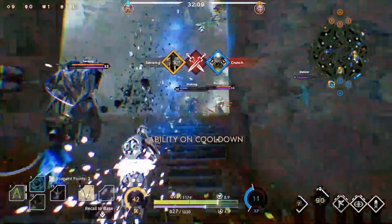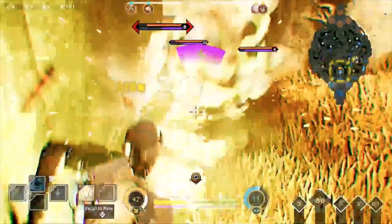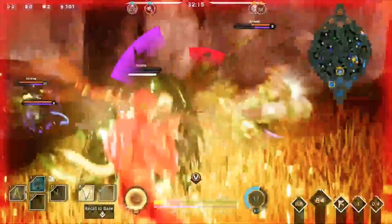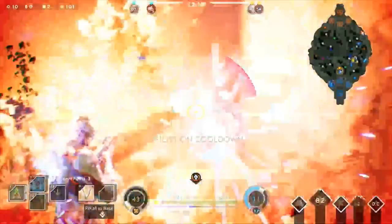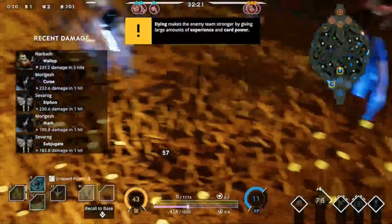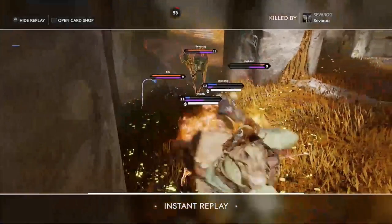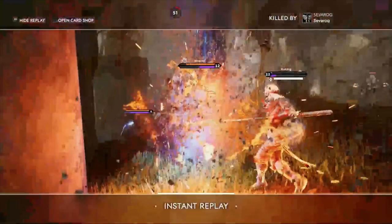Positioning will be key with Wraith — he doesn't have a reliable escape except his ultimate, so knowing where enemies are at all times is important. You want to play him aggressively and poke enemies from a distance, but don't put yourself out of position and leave yourself open to ganks. I hope you enjoyed this video — leave a like and a comment down below. I'm going to be live streaming tomorrow starting around 6 PM Eastern, so be on the lookout for that. I'm excited to play Wraith and I hope you all have a good rest of your day. Peace.